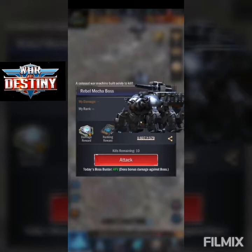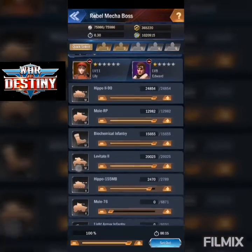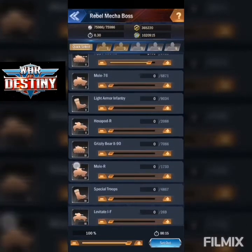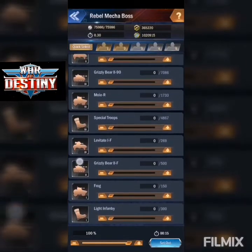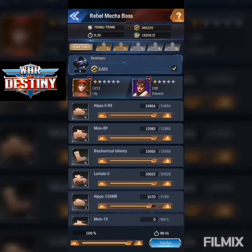So I'm going to show you first how I attack it with my strongest march. I've got my Destroyer, my Lily, and my Edward — the two highest level generals. As you can see, this is the strongest setup with my tanks, infantry, and artillery. I'm mostly tank heavy because the defense doesn't have many AFVs.